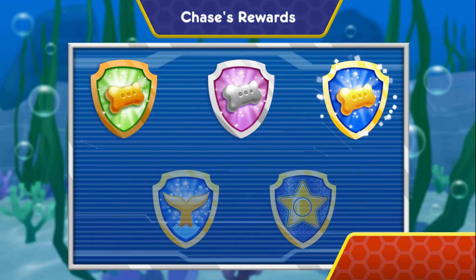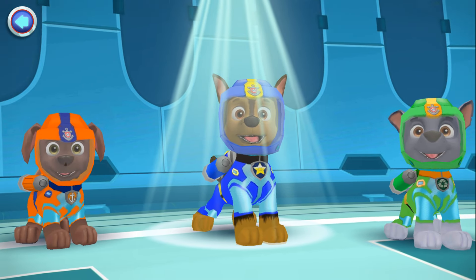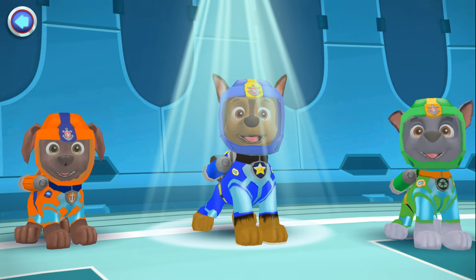Wow, you earned new badges! We found the bubble roll. We found the speed boost. We found the 360 spin. You found both squeaky toys. Amazing diving — Chase can lead the baby dolphins back to their daddy. Nice move, Chase! Sea Patrol is on a roll. Choose another pup — she'll dive to the rescue. Tap on a pup to get started!